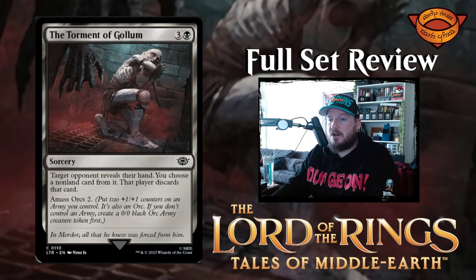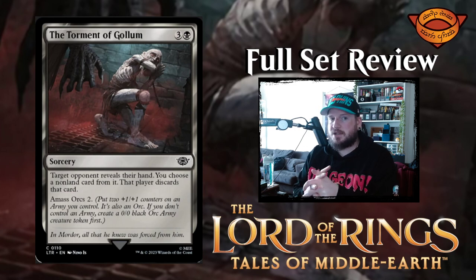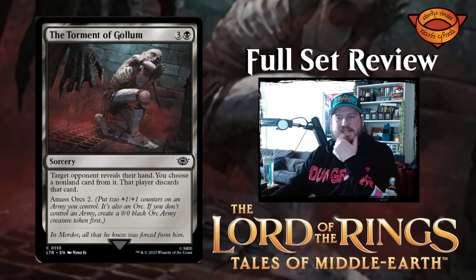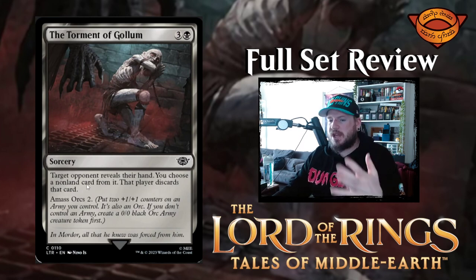Next up is Torment of Gollum — three and a black for a sorcery. Target opponent reveals their hand, you choose a non-land card from it and that player discards that card, then amass orcs two. So this is like Pilfer plus amass orcs — not too bad, you're not losing any life.